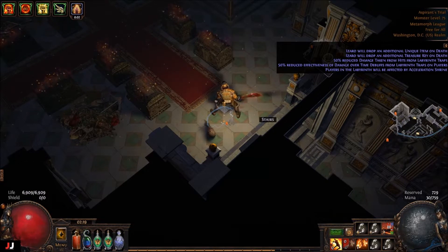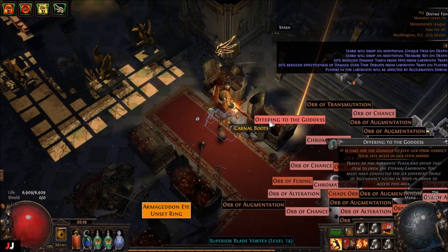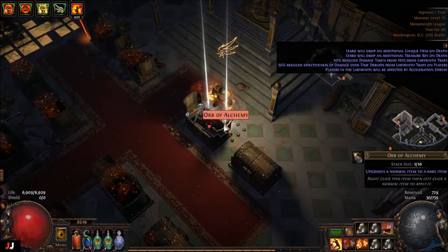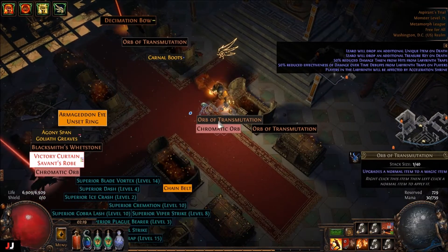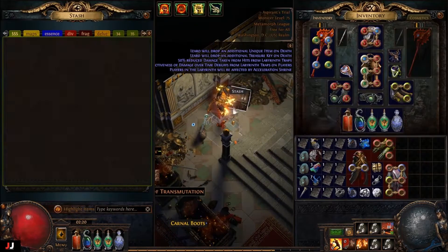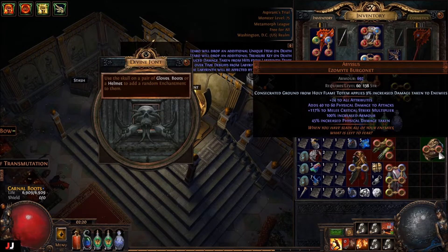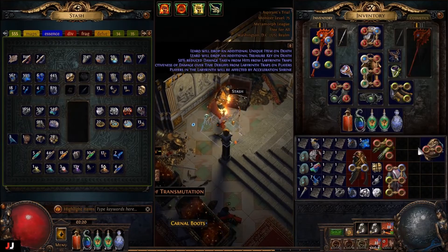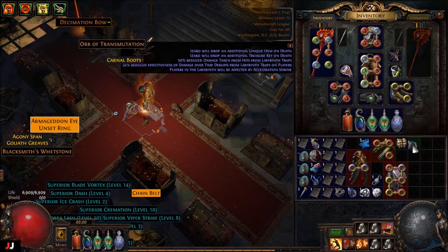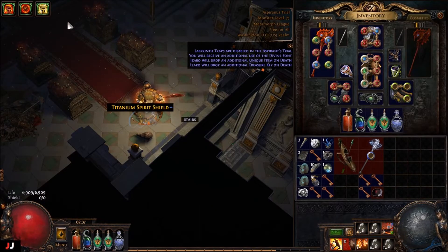Alright, next lab here we go, we got seven keys again. Oh, we got a divine orb! Some gems but they're crappy, won't be worth anything. We got a divine orb and twelve percent gems. Let's do our Abyssus — can't scour it apparently. Concentrated ground from holy flame totem, nope, that won't go for anything. For currency, maybe 1c, I'll just say 2c.